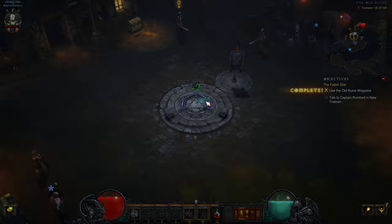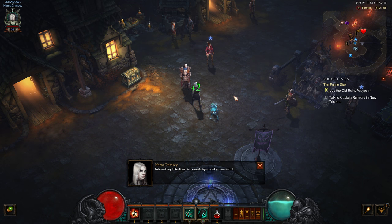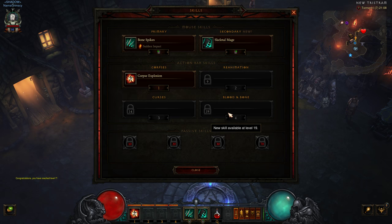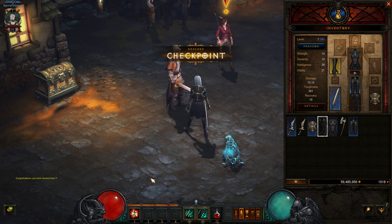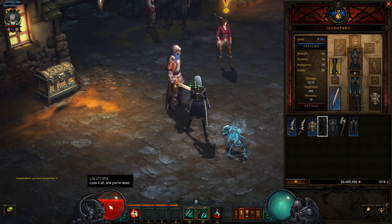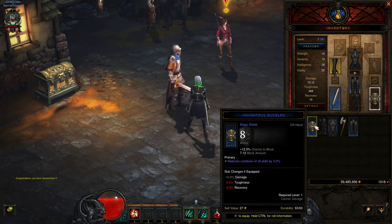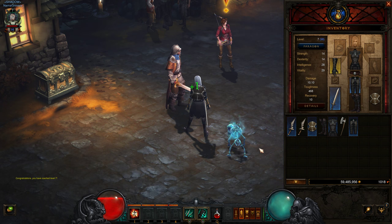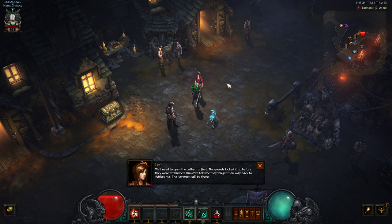Let's make a trip back to town. Captain Rumford thanks us but asks us to talk sense into Leah — she won't give up on rescuing her uncle. If he lives, his knowledge could prove useful. We got new pants with some vitality. We have 274 life and this gets us another 80 life — pretty darn sweet. We need to find the cathedral key. The guards locked it up before they were ambushed — Rumford says they fought their way back to Adria's hut, the key must still be there.